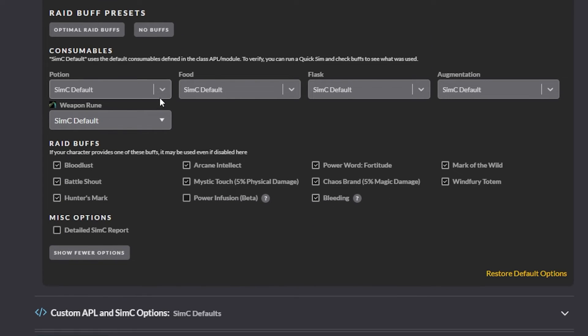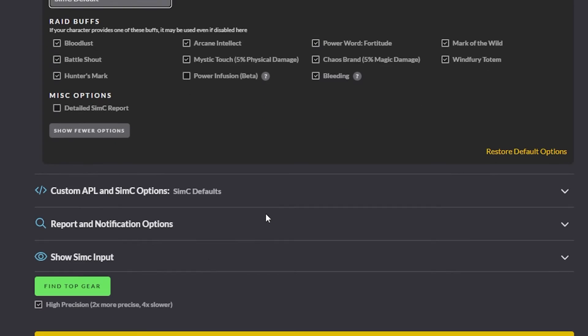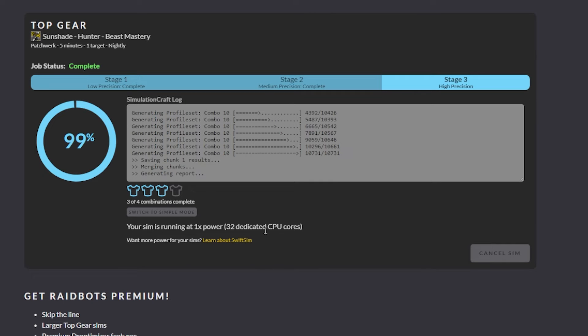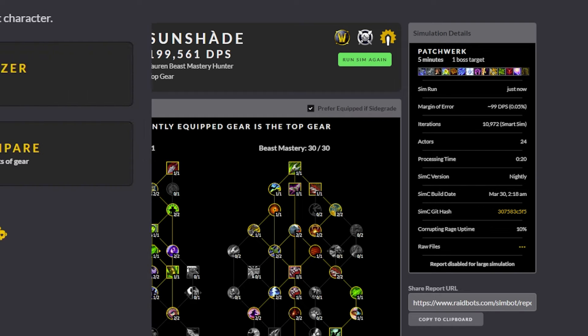Add or remove consumables, raid buffs, etc. Once you are done choosing all the options you wish, press the Find Top Gear button and wait for the results. Congratulations! You just did your first sim!